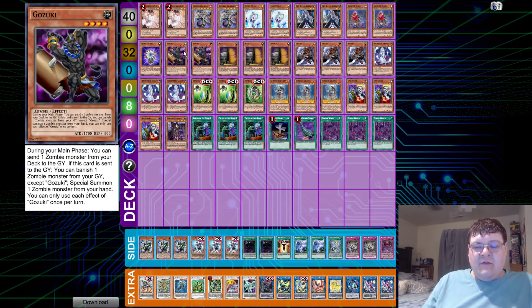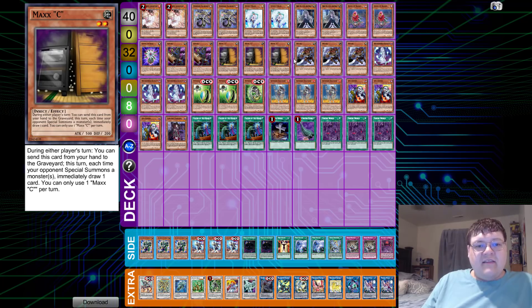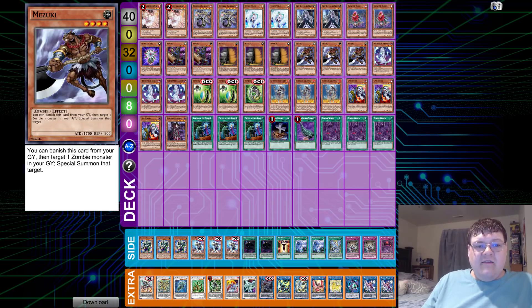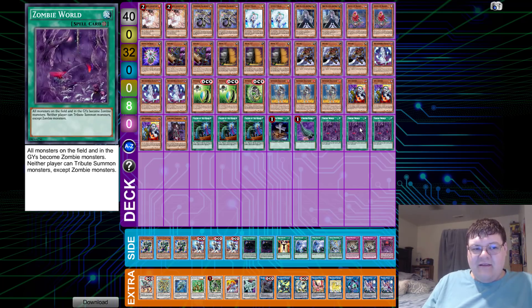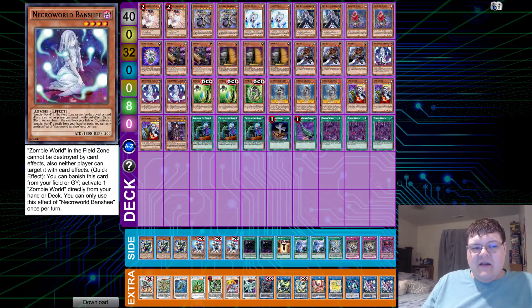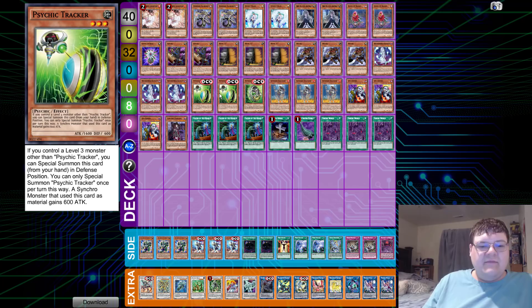Two copies of Goizuki — you don't want to overload yourself with Goiz. Triple Max C, triple copies of Mizuki himself, and triple Necroworld Banshee. I'm still not a big fan of this, but when 95% of the decks in the meta are somewhat affected by Zombie World for combo ability, you may as well take more advantage of having a constant field spell.